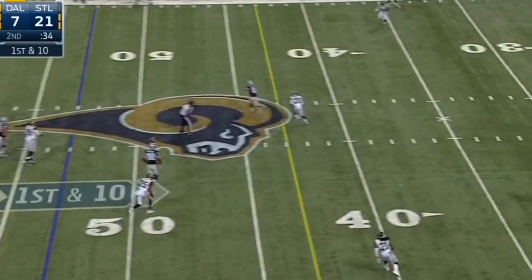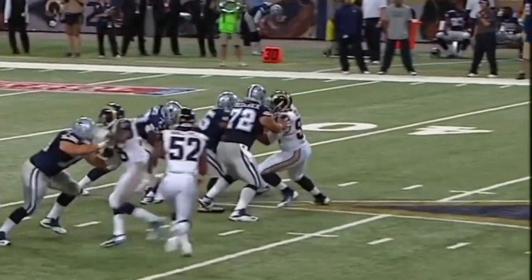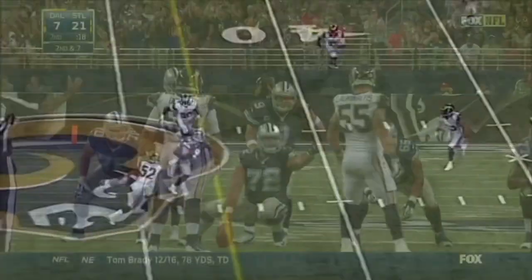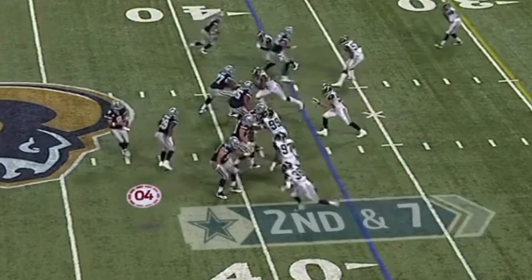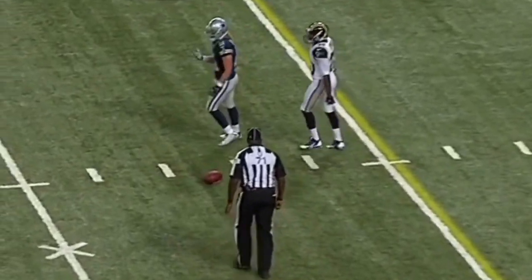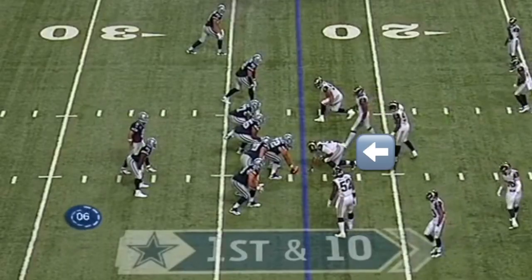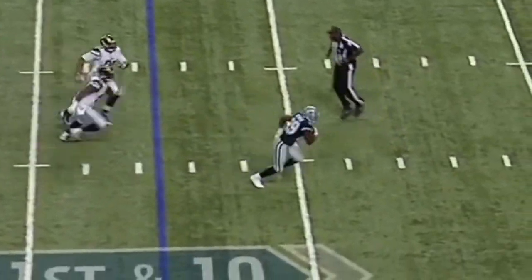Romo under pressure, now he throws, looking for Cole — did a nice job here of extending the play, stepping up. He sees Eugene Sims. Dallas with one timeout. Romo on second down, stands away from trouble, now throws and it's dropped. Eugene Sims right there, just at the end. Romo steps up and dumps it off to Murray.